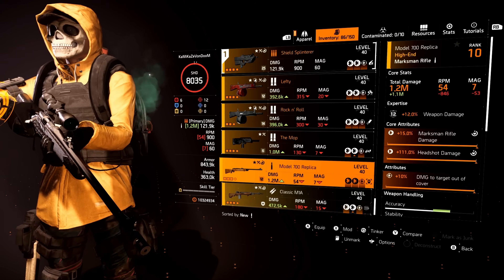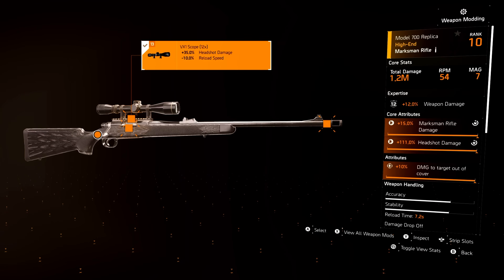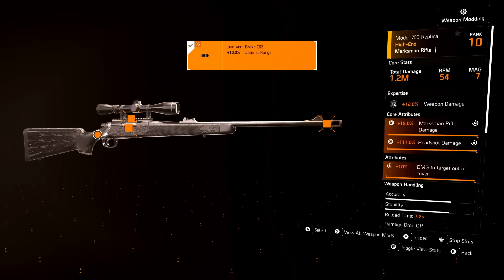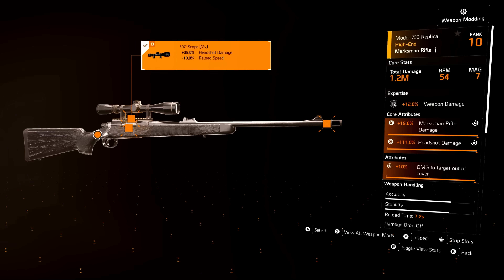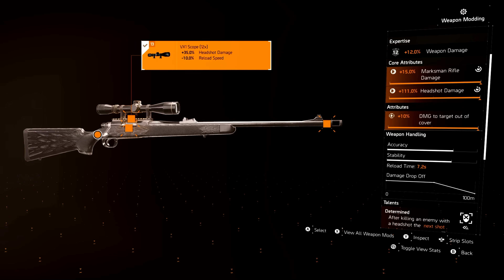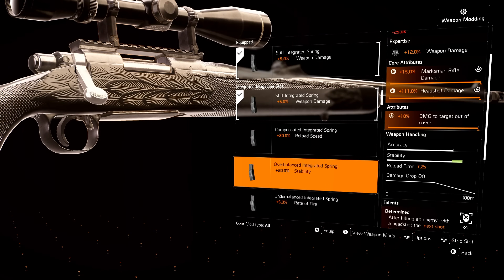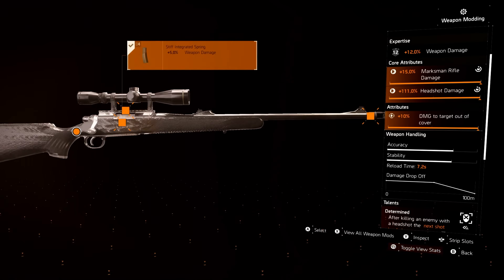Moving to long range weapons. For the sniper, I go for a 12x scope — that's my personal preference. I do the weapon damage buff because I want to get those one-shots. With this sniper in particular I'm going for optimal range because I'm going to be sitting back with it running Determined. You could use stability or reload speed here, but I go with the weapon damage.